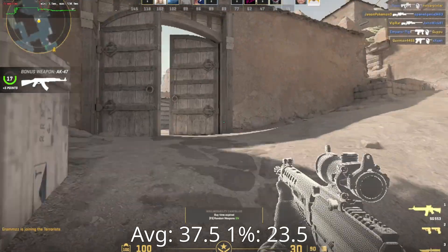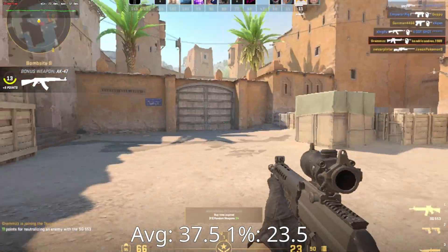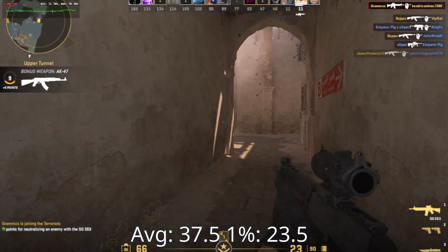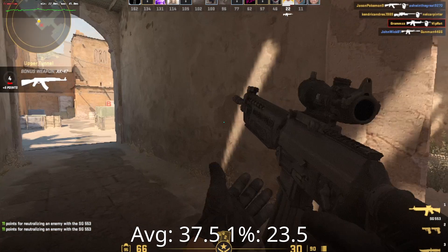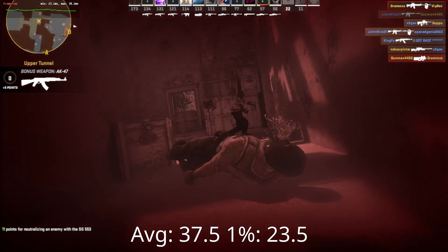Starting with the most popular game in the world, we have CS2. Running the game at 1200p lowest settings, we got an average of 37.5 FPS and a 1% low of 23.5, testing in a Dust2 deathmatch. While the FPS figures here aren't that bad, given the nature of CS2 and how floaty it can feel at lower FPS, I wouldn't call this a great experience if you're playing a deathmatch.